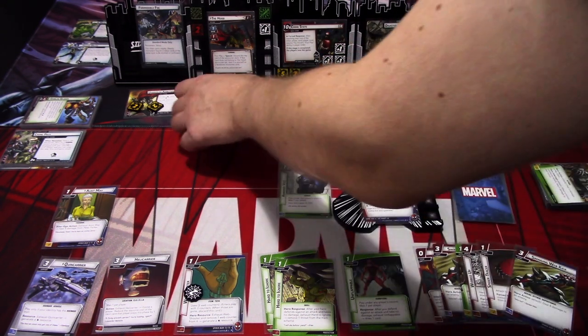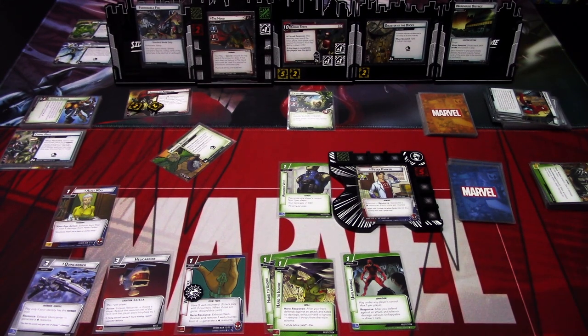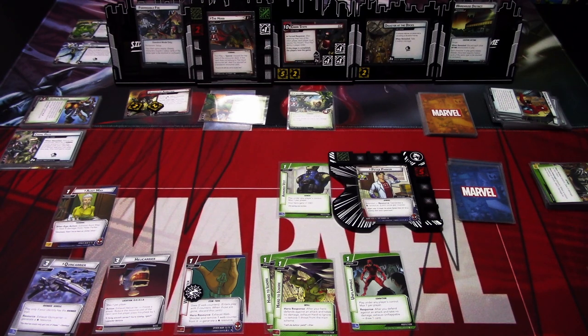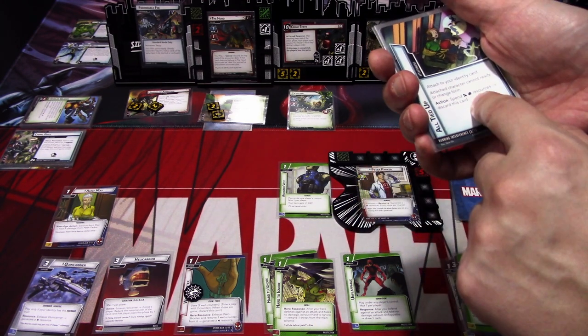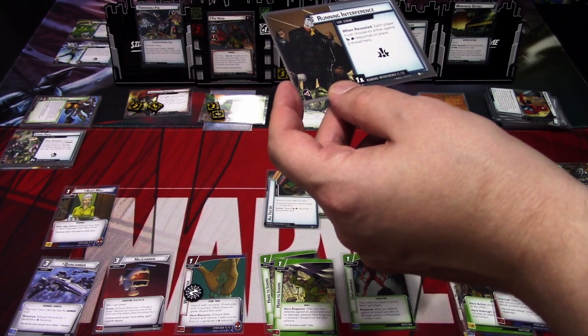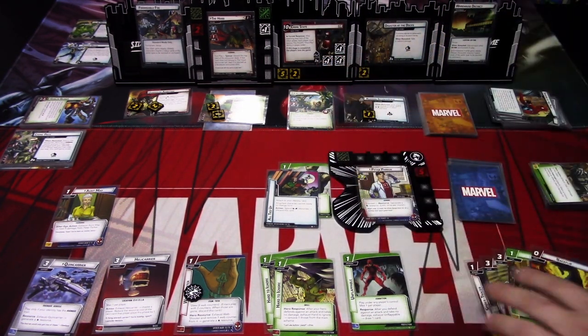When revealed: each player plays a random card from their hand. Then Running Interference not revealed: each player must choose to either spend resources or add two threat to the main scheme. We check - we need to deal 16 damage, which we are able to do if we can play both Swinging Web Kicks next turn. We have one, two - we can actually defeat the Hood next turn! The scheme is also adding an acceleration token we can't remove - but we don't care.